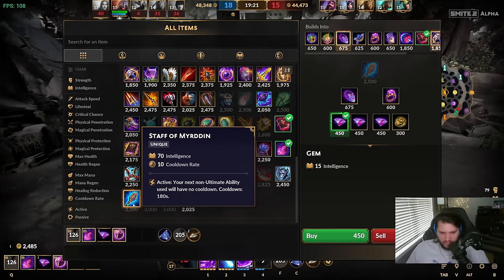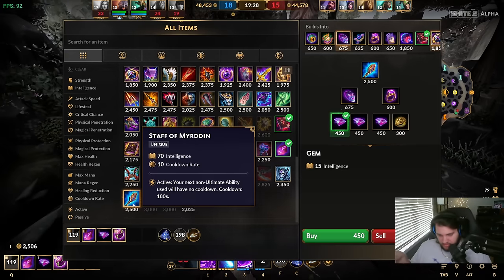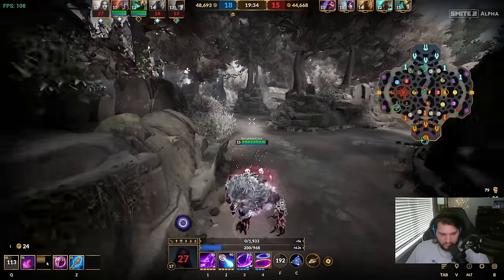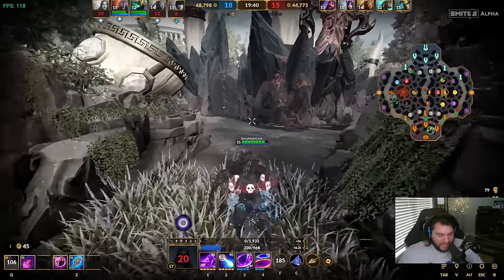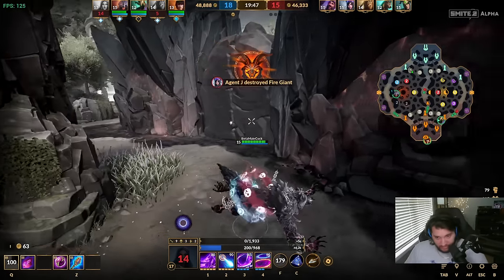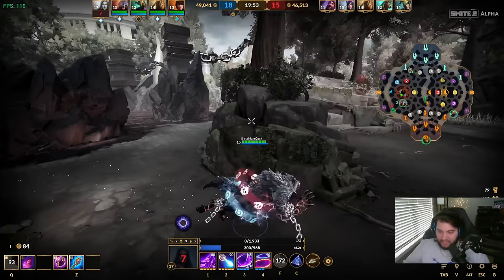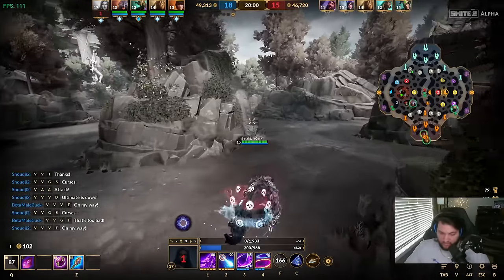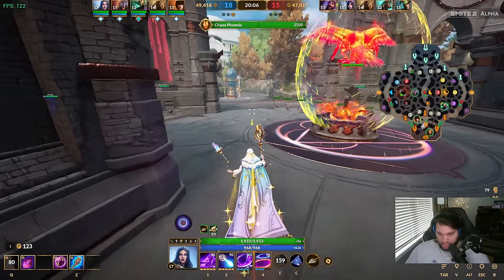Staffer Murden is in the game. It's really good because your next non-ultimate ability is zero cooldown. What I can do is activate this item, and then I could use my three twice to get twice as good of a shield and double the burst damage and six little ball ticks inside my two for even more burst damage. So I press two, then Z, then three three, and then I detonate my two and my one and they just explode.